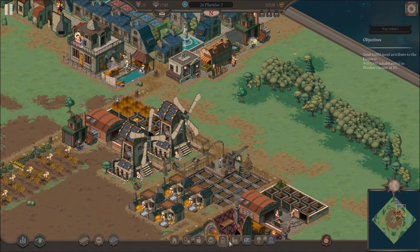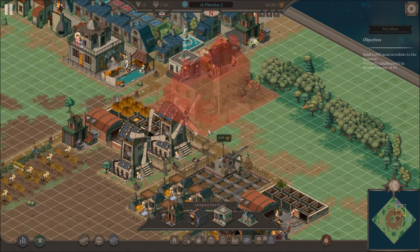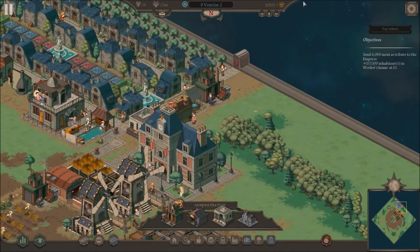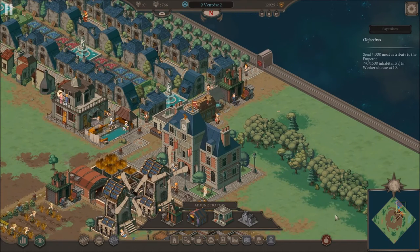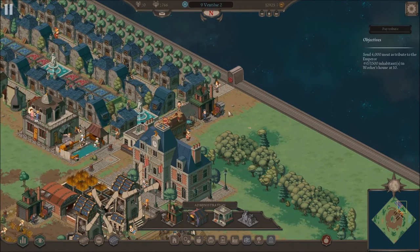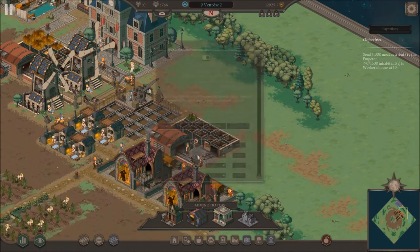Let's blow up these little slum houses now — I just needed their workers. You guys are kicked out of the city for good. I'll build a little town hall. I can get some more information on what's going on in my city. The town hall also improves quality of the land — I didn't know that. So maybe I should have built this somewhere else, but it's kind of a little late for that.